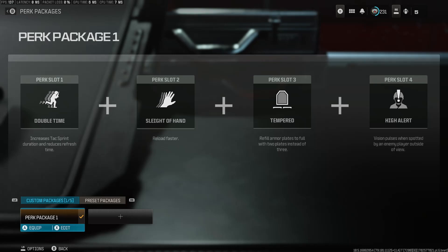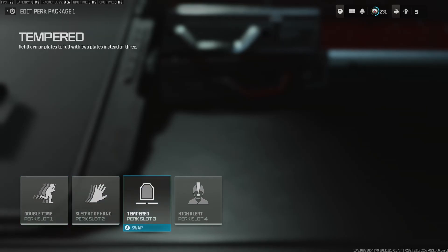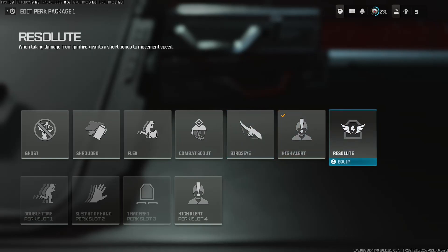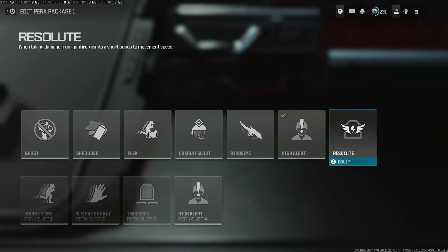For the Perk Package, it's all preference, but what's been working well for me is Double Time, Sleight of Hand, Tempered, and High Alert. I've tested Resolute and Flex. Resolute is really good and I enjoy it, but I think High Alert — having that awareness of where you're getting looked at from — is way more important overall. It carries you more long-term in the game rather than Resolute, which is very situational.